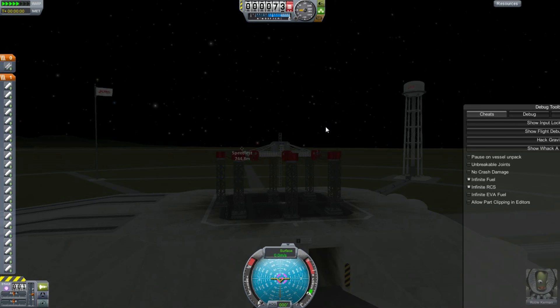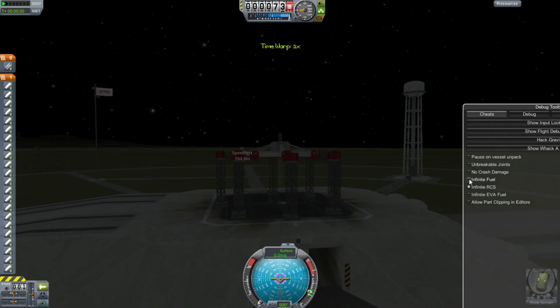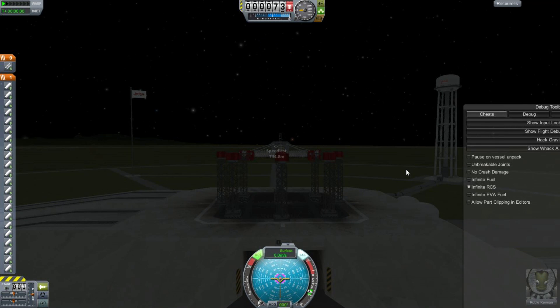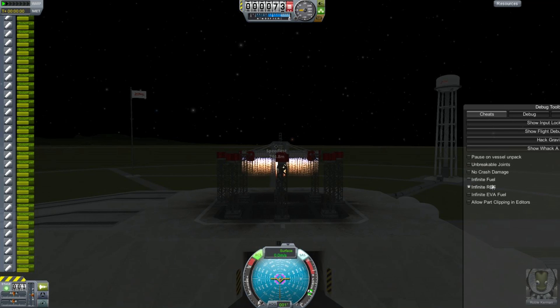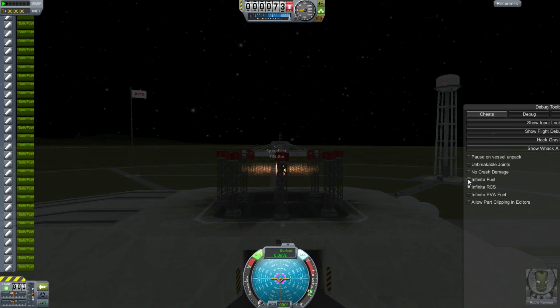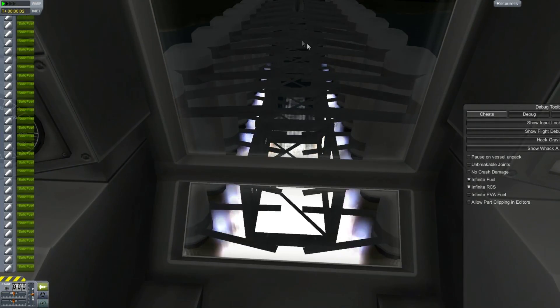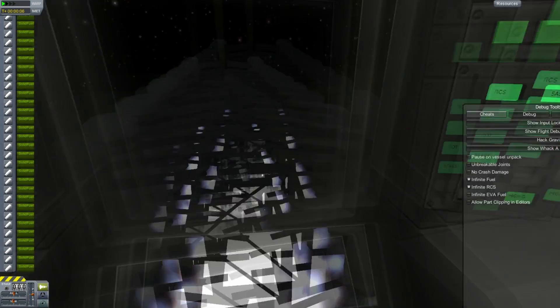In theory you can accelerate at something like 144 Gs, but first you need to burn off that fuel. So I disable infinite fuel, and having aligned everything, you can fire those engines and you see everything lift upwards, being propelled upwards at quite ridiculous amounts. Now I actually hit the spacebar and fire up infinite fuel — you can see me shooting skywards.